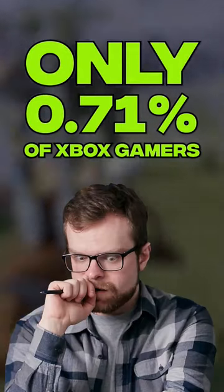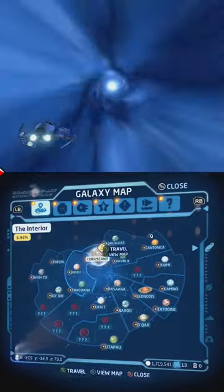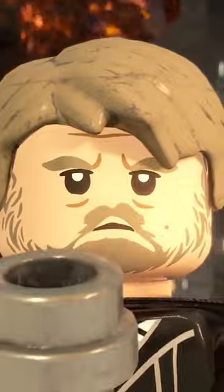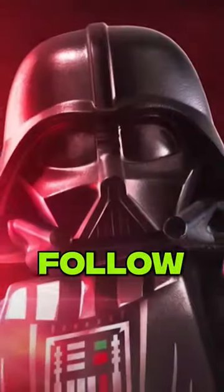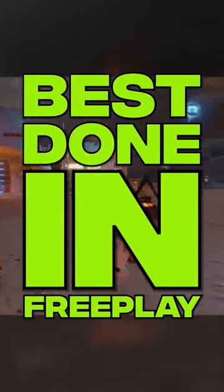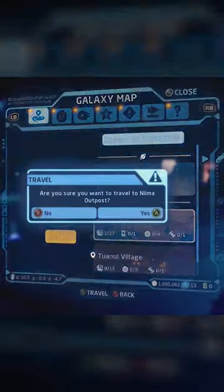Just 0.71% of gamers have this achievement for Lego Star Wars The Skywalker Saga. This one is going to need you to dart around across the galaxy as well, folks. But first, remember to force push those like and follow buttons for even more Xbox tips. These first parts are best done in free play, so you're going to need access to a lot of the planets from multiple episodes.